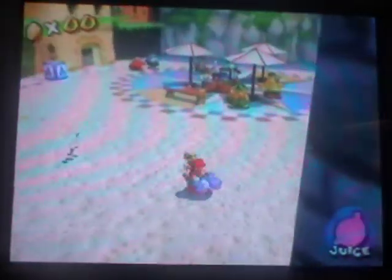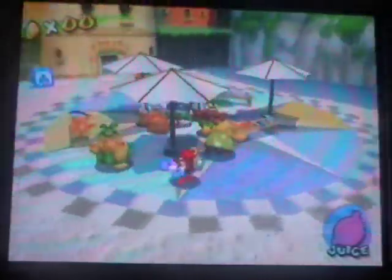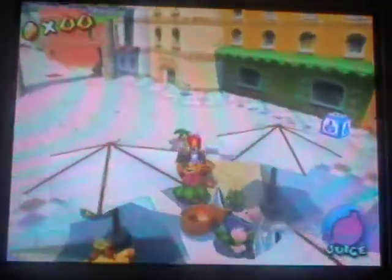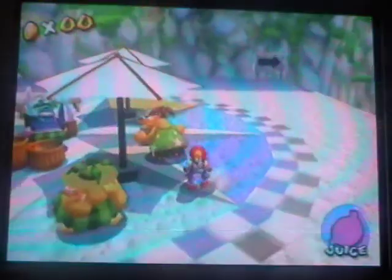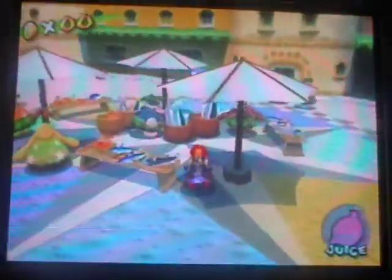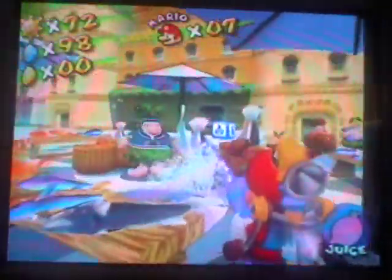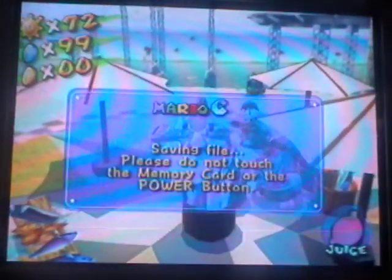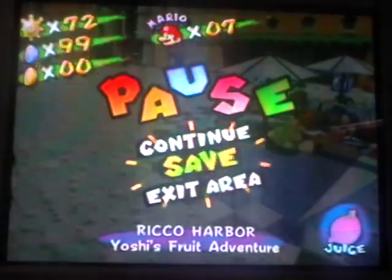Okay! And here we have — we need a Yoshi for this! For the last blue coin, we have to spray pretty much one of these. Can't remember which one. These guys are in the way — stop getting in the way! There we go! So I'm pretty sure we have all the blue coins for Ricco Harbor!